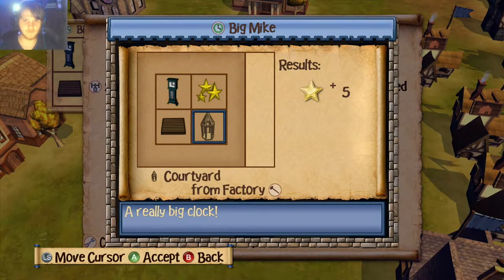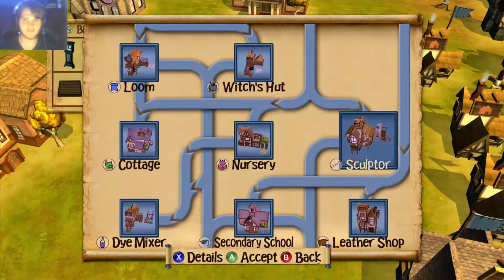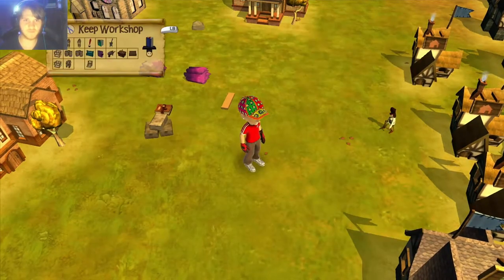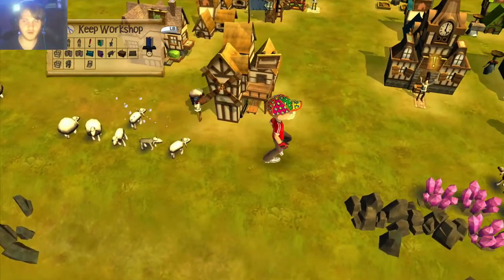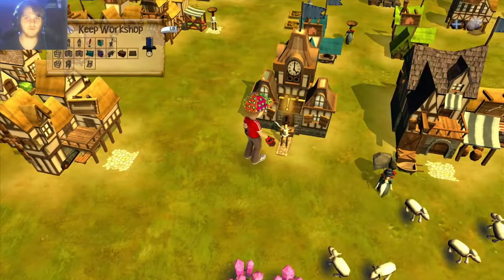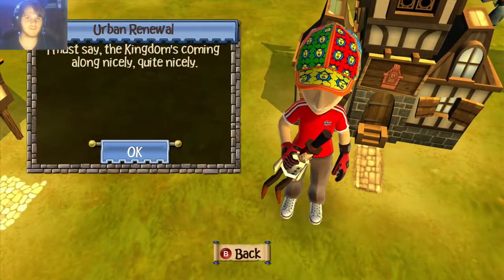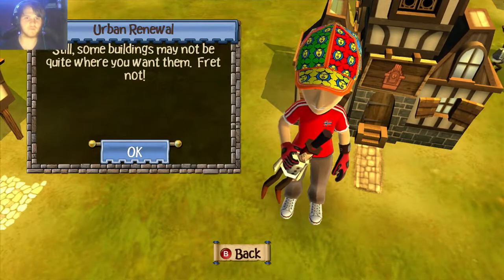Big Mike — factory. Factory doesn't even exist, okay so I can't build Big Mike. I'm gonna have to build this thing. Do you have any challenges for me, Mr. Sir? Oh, he's got a challenge! I must say, the kingdom is coming along quite nicely. Still, some buildings may not be quite where you want them — fret not.